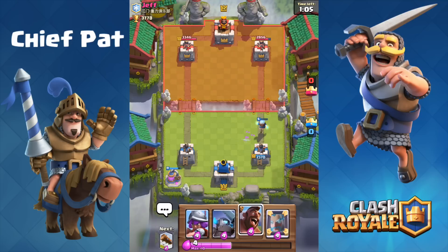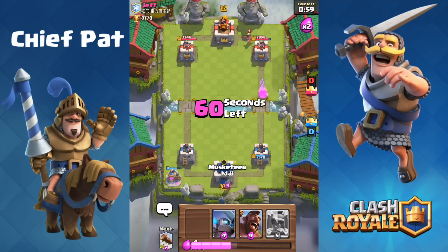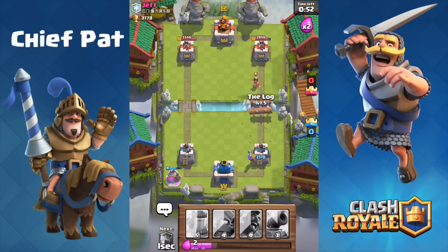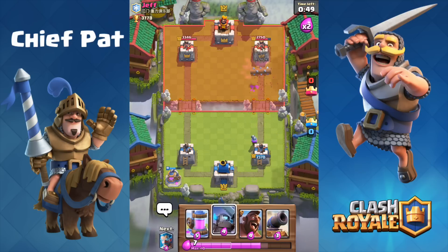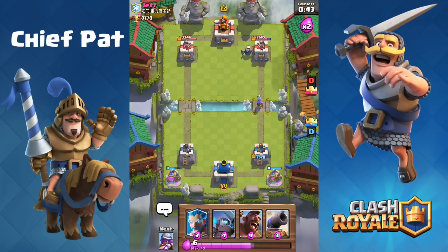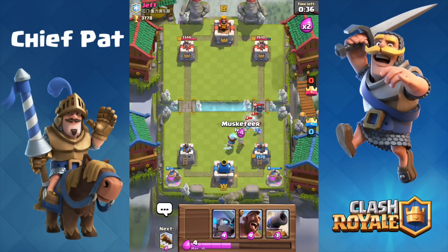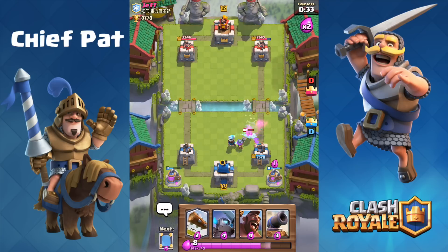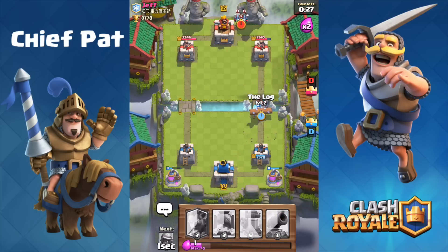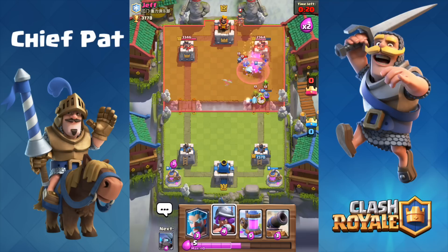Elixir pump is down. We can play our musketeer in the back, and this is where we should be able to make a pretty meaty push. The double log is going to go down the right-hand lane to kill the princess. I was hoping he would drop something right on top of them but he didn't. There goes the mini PEKKA. Instead of doing anything aggressive, I didn't really have anything to play, so I'm just gonna let my musketeer die and then go on the defensive with the ice wizard and wait for that mini PEKKA push.